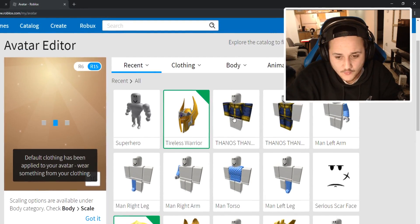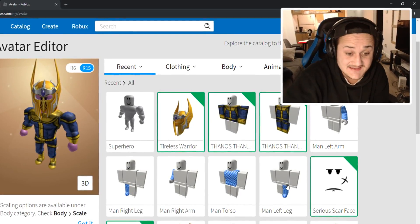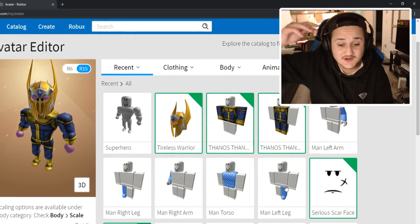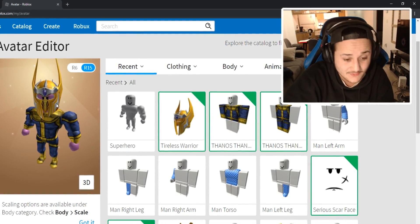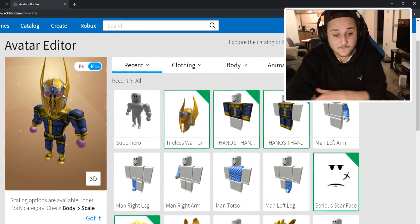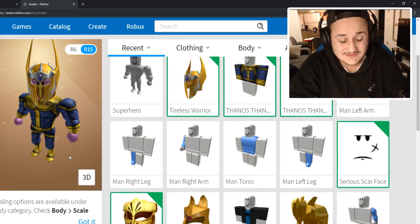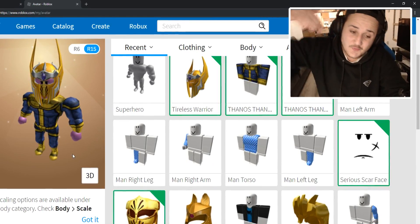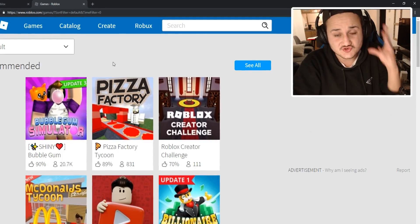So now that we have it on, let's put on what we had before and see if it looks to our expectations. Yes, guys — this looks way better than without the superhero. Like, this looks properly like Thanos now. What do you guys think? Comment down below — does the package make it look better? Superhero or not? I'm thinking this is good.